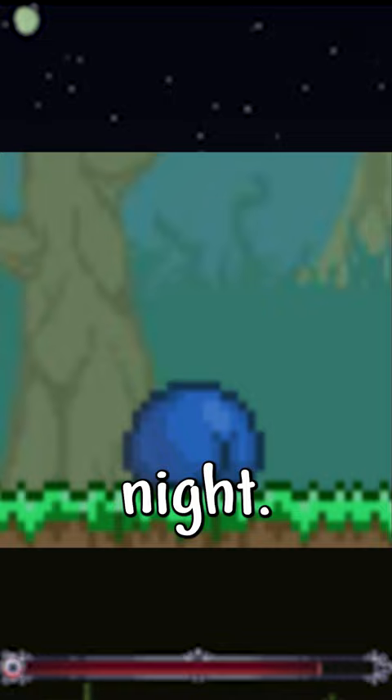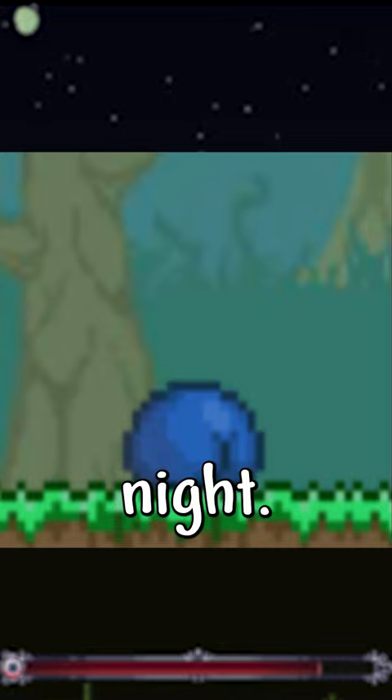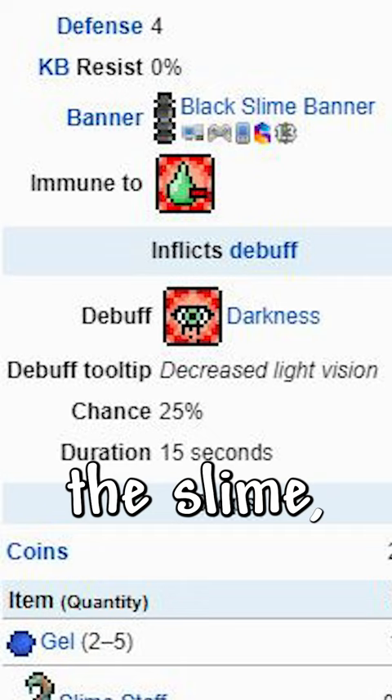Green slimes have a green color to blend into their surroundings, and the nocturnal blue slimes have a cooler phenotype color to blend in at night. Species such as the yellow, red, and black slimes display natural colors found in the cavern level, which allows them to blend in and prey on whatever they may be eating.